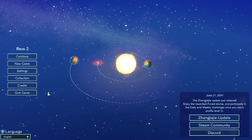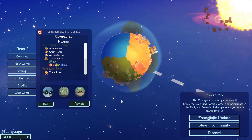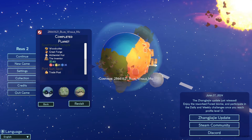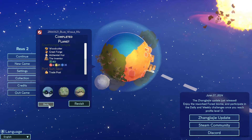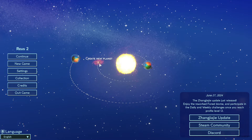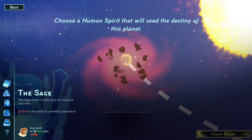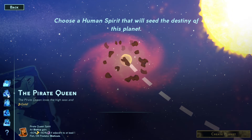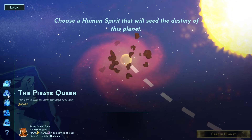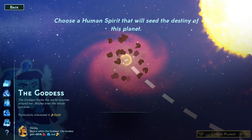Hello everyone and welcome back to Reas 2. I had a pretty good episode last time, perfectly split amongst the three biomes. So what we're going to do is create a new planet. We've done the sage and the inventor, and we unlocked the pirate queen and the huntress last time.